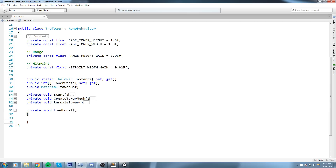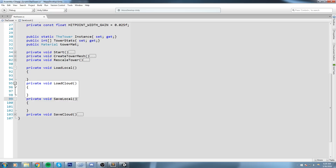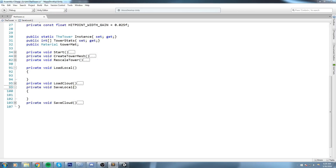We'll also add a LoadCloud function below it — we're not adding anything in there just yet, but at least we have the stub. With load comes save as well, so let's write SaveLocal. And we'll use PlayerPrefs. The way we access those values is using the tower stats at a certain index — we're essentially saving the level of each stat.